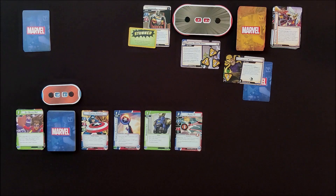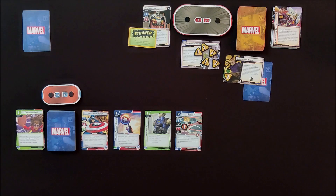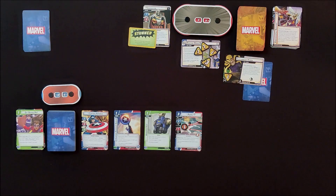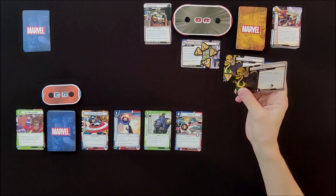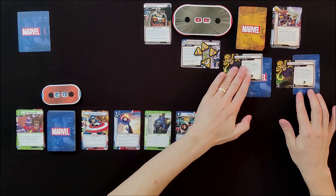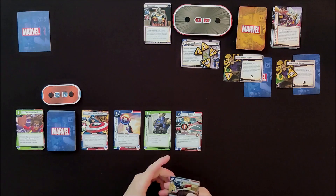One threat on the main scheme, plus another for being in hero form. There's also an acceleration token on one scheme so I place three total. Taskmaster is going to attack, but because he's stunned the stun card goes away and I draw an encounter card instead — another Captured by Hydra. We've got two of these out now with two captive allies captured. Another five threat goes on that second scheme.